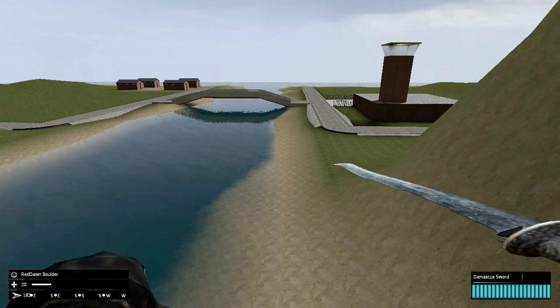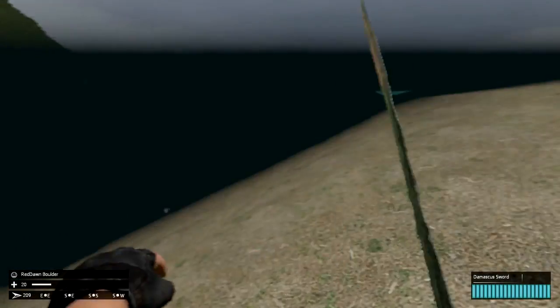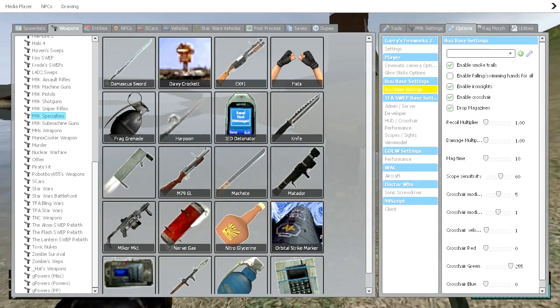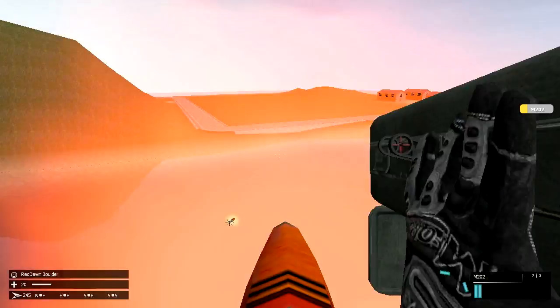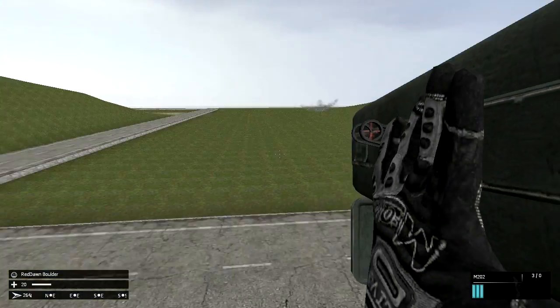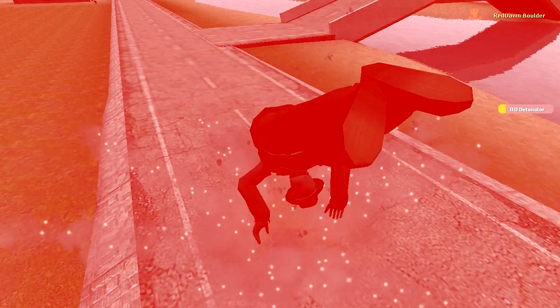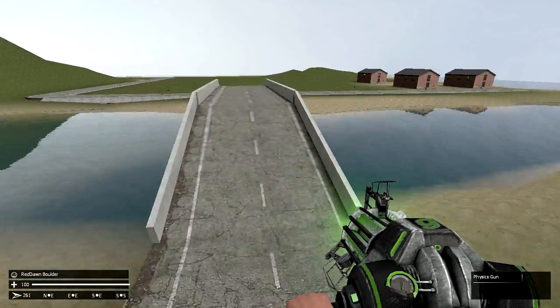And all of a sudden you can fall while swinging your sword, and swim while swinging your sword. Holy shit — maybe fly around while shooting a rocket while falling. Maybe fall while shooting a rocket, or maybe throw an IED and just blow yourself up.